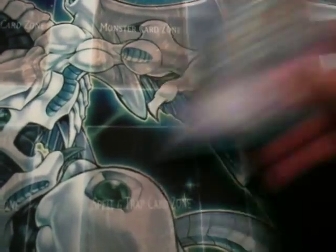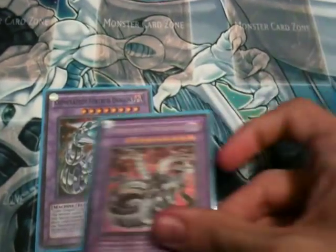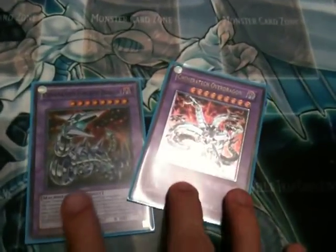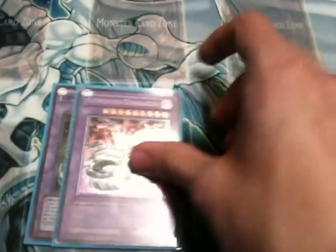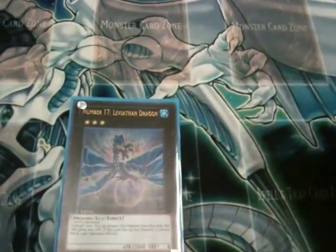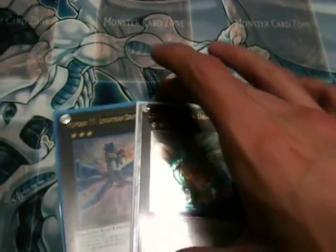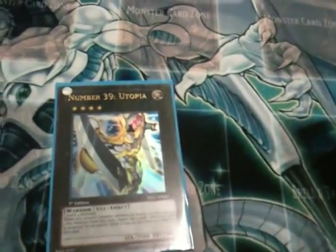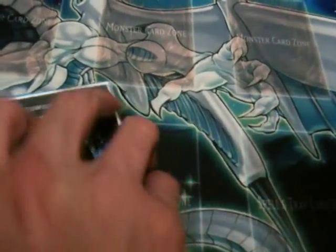For the Fusions, I run one Chimeratech Fortress and one Chimeratech Over Dragon as a target for my Future Fusion. I may consider putting in Overload Fusion, but at the moment this is the win condition of the deck so I don't run it wholly. Xyz-wise, I run one Leviathan and one Leviair, because I can bring back Cyber Valleys with Leviair. Finally, I run one Utopia and one Roach, because I can get into a lot of level fours with this deck.